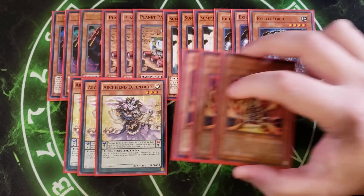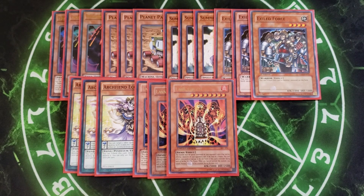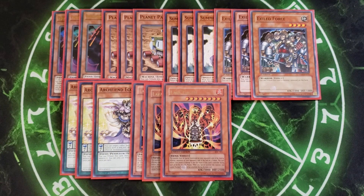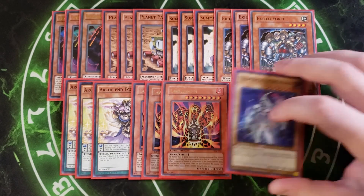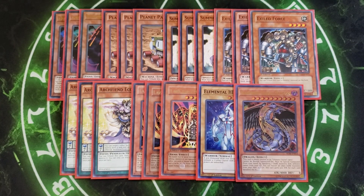We then play three copies of Lava Golem, which is here just in case we want to OTK the opponent. You tribute two of their monsters to summon this card to your side of the field — you can't normal summon the turn you summon it — and it inflicts 1,000 points of damage to your opponent during each of their standby phases, removing two of their cards. We also play a single copy of Elemental Hero Neos and a single copy of Rainbow Dark Dragon, combined with three copies of Neos Fusion to summon Rainbow Neos to board wipe the opponent and go in for the OTK with Numeronius.